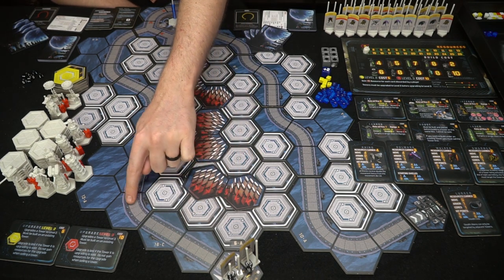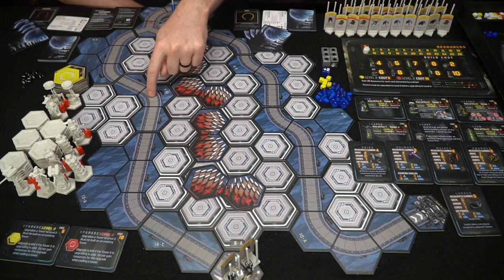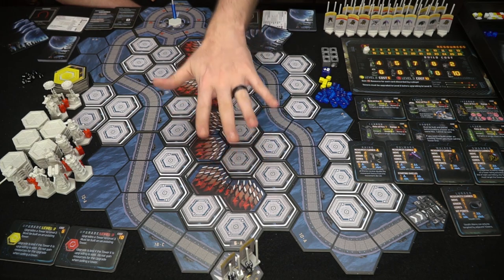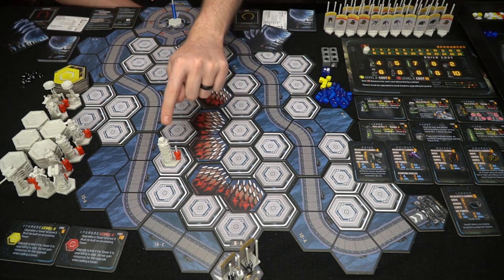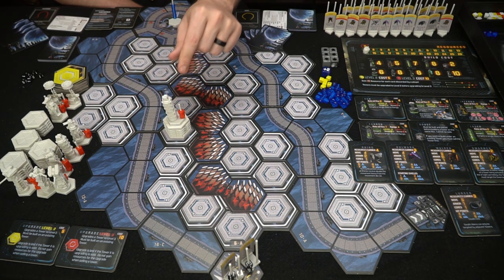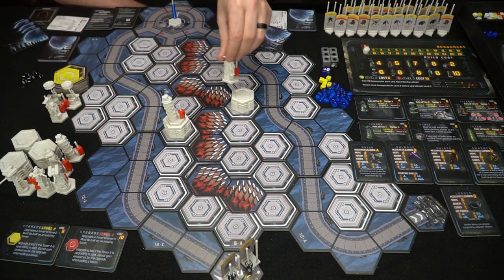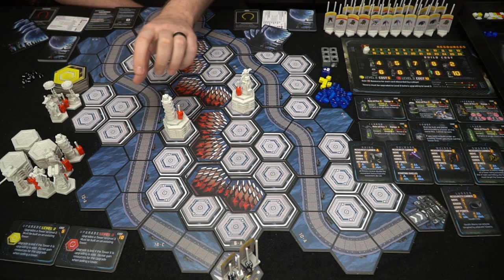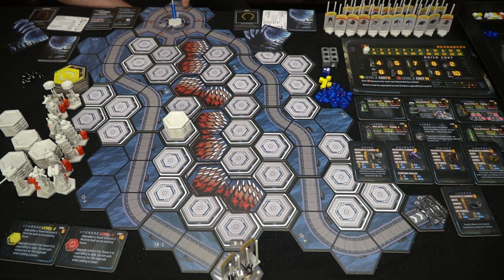The board has basic spaces and road spaces — the hexes on the road are where monsters move, and the off-road spaces are where you place towers. The taller wall spaces block line of sight: a turret can't shoot over a wall unless it's placed on top of a boost tower to gain height. However, multiple boost towers block each other's line of sight.